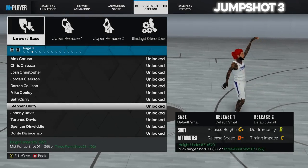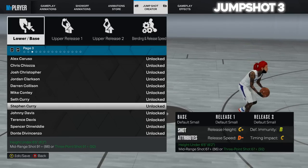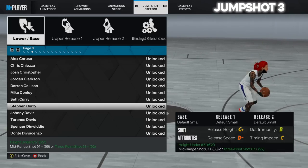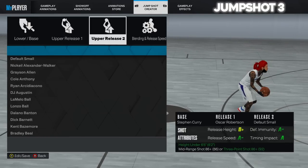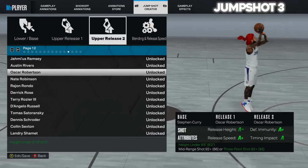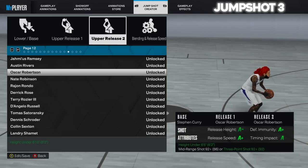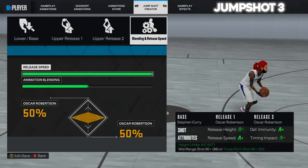For the KPJ jumper, upper release 1 and 2 are both Oscar Robinson again. Max the release speed; leave animation blending as is. This jump shot is extra fast — if you mix someone up and get to that shot, trust me they're not closing out. For our third and final jump shot, it's a 3 in speed and a 4.5 in greenness. The base is Stephen Curry — you need to be under 6'5 with at least a 91 three-point shot. Same Oscar Robinson upper releases, max release speed, and you'll get all A's.